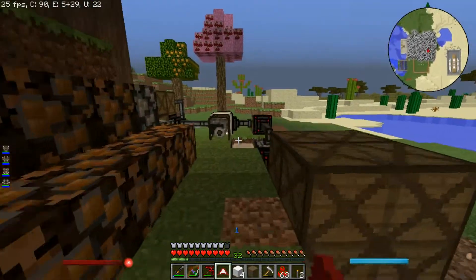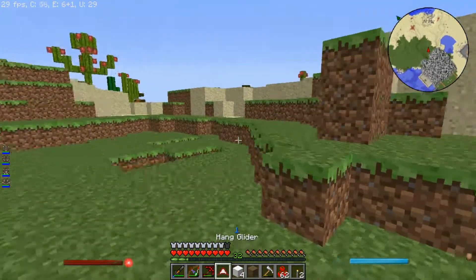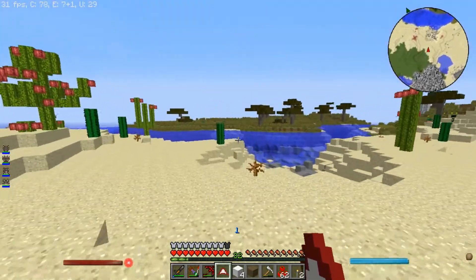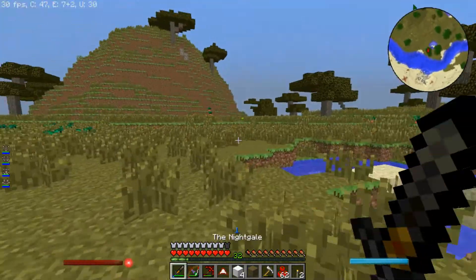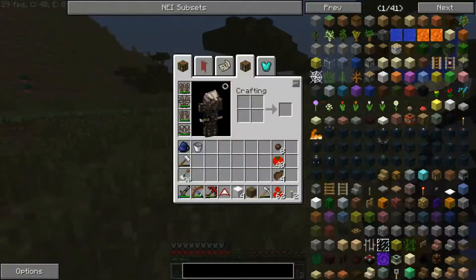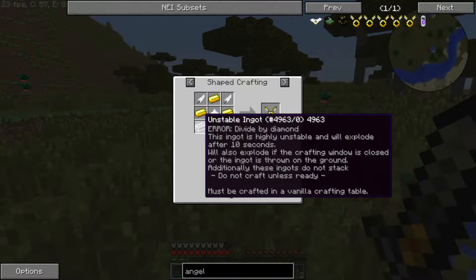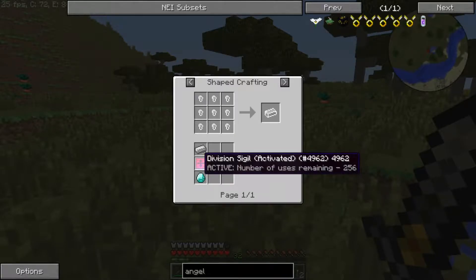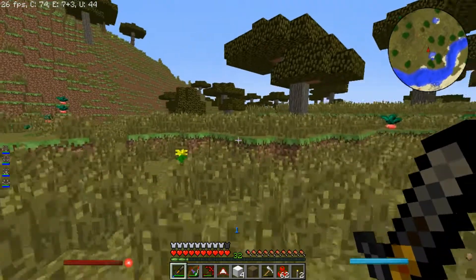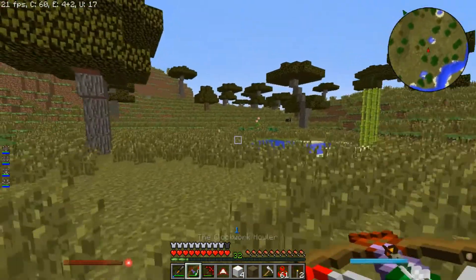I'm gonna go grab my backpack, hang glider, and a bucket. I'm gonna need to get some balloons. I've got another air balloon here — and another one, though that one's the wrong way around. There we go — that's all the balloons I can really make for him at the moment.